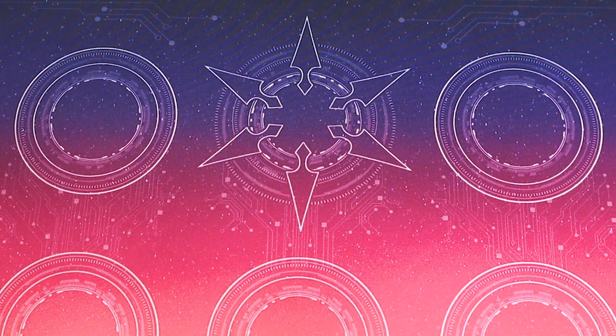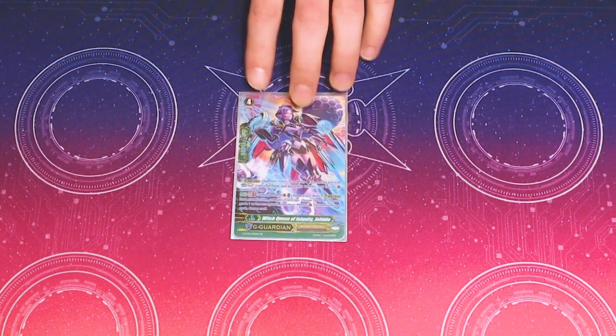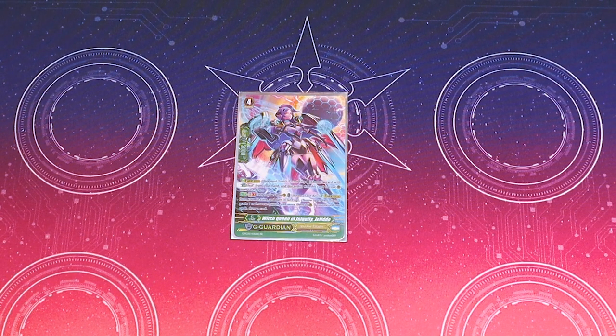I run one Witch Queen of Iniquity Jolito. This card has saved my ass more times than I can count, but I love her. Her skill is when you guard with her, GB1 — you pick a G Guardian and flip it face up, choose up to two of your grade 1 or less rear guards, and then move them to Guardian Circle — ritual fuel. But if you moved exactly two, then you get to draw. In a state of the game where so many things have like the Battle Door or the Triple Door, requiring you to guard two or three at a time, this has actually won me the game more times than other G Guards that are on paper better than this.